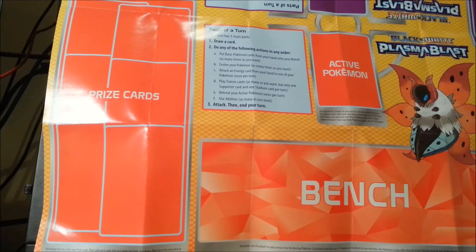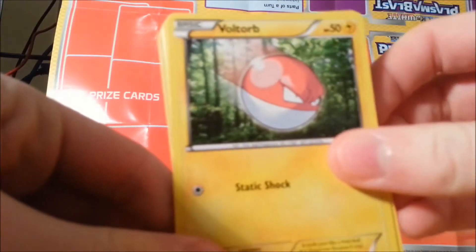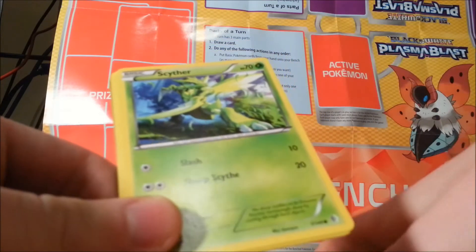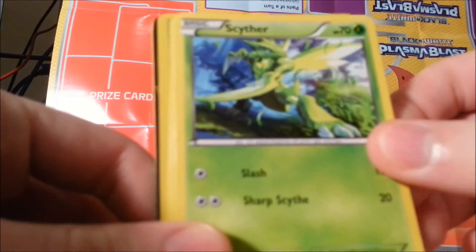I think I might not do the card trick on these in case I get something really awesome — I don't want to damage them. I've done the trick in every other video so I might not in this one. I'll give away the code card on Instagram and Twitter. Commons are Voltorb, Duskull, and Scyther — some pretty awesome art in this pack.